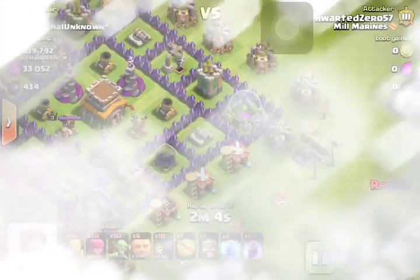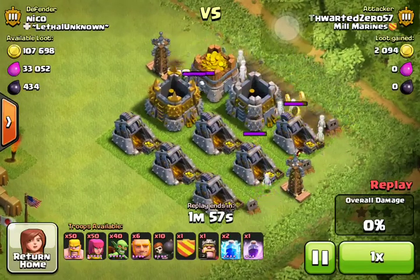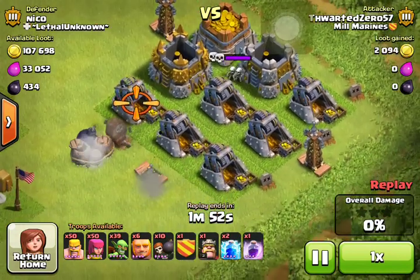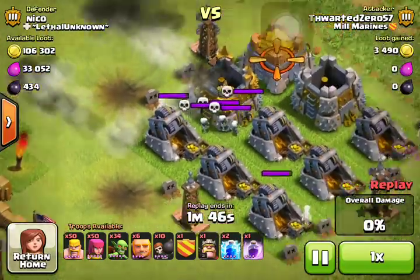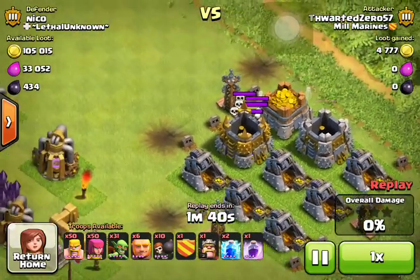The guy did 50% on me, so bravo to him — he did check for traps but I thought it'd be funny. Right here you can see he drops in a load of goblins and they get blown up pretty well. My skeleton traps went off. I didn't need gold because I had all my builders busy at the moment. We've got all the skeleton traps triggered and now he's just sending in goblins trying to get in.